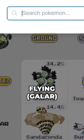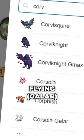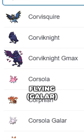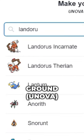A flying type from Galar. I think Corvus Squire will be in Unova... actually, no. I'll choose Gmax Corviknight. A ground type from Unova — Landorus Therian Form.